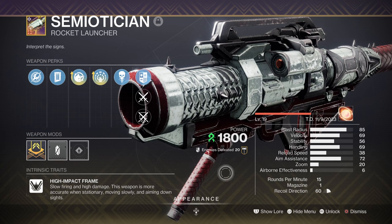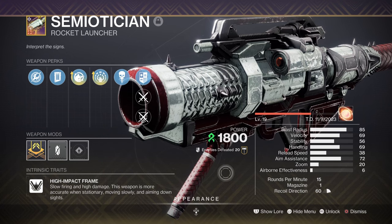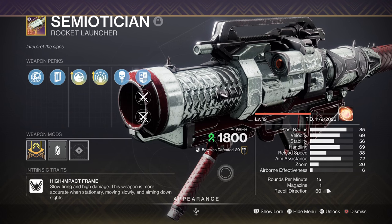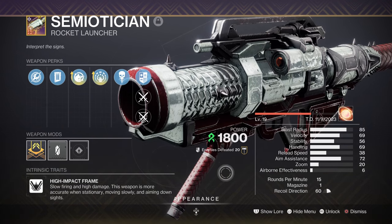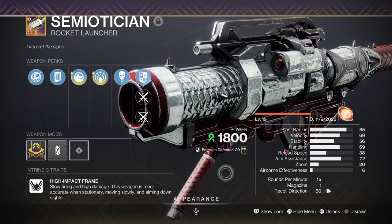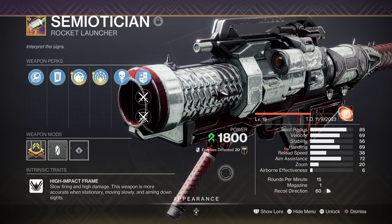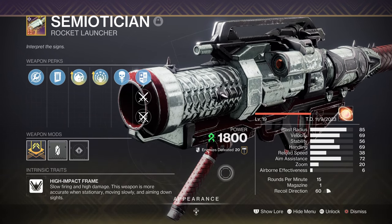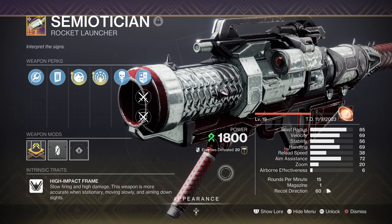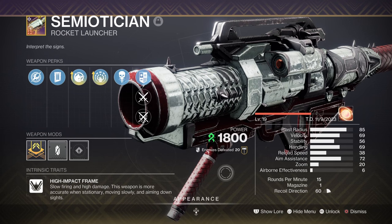For Heavy, we have the Semiotician with Field Prep and Explosive Light. Not much talk has been made about this Heavy rocket launcher, but it's honestly one of the better Strand rocket launchers to own with this fantastic perk pool. The fact that this weapon can get Bipod and Explosive Light in one column and then have Field Prep available to increase reserves further makes this a powerhouse weapon, similar to how Apex Predator is.